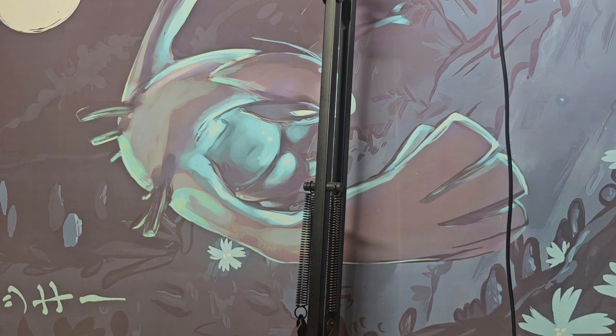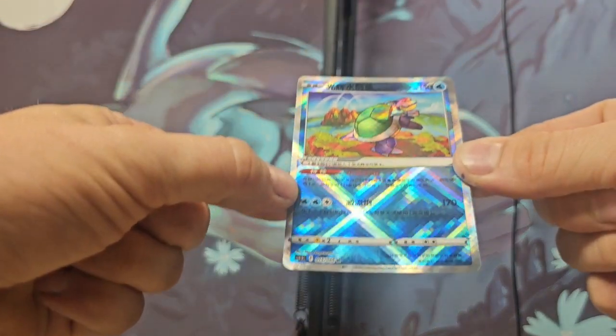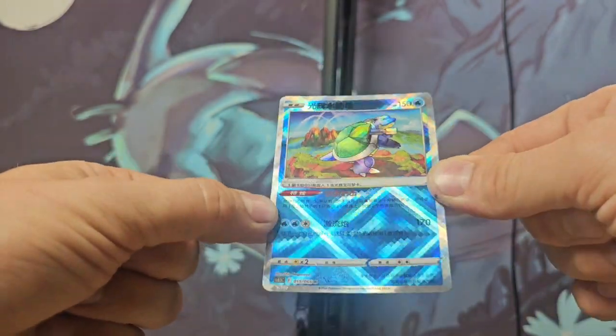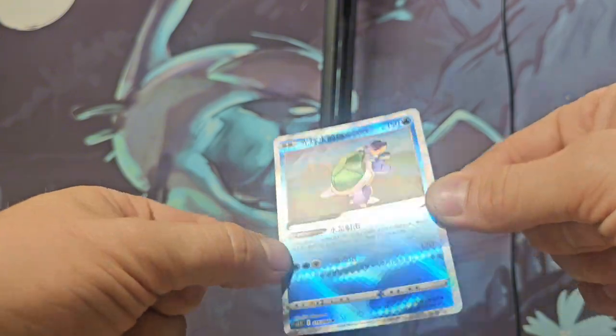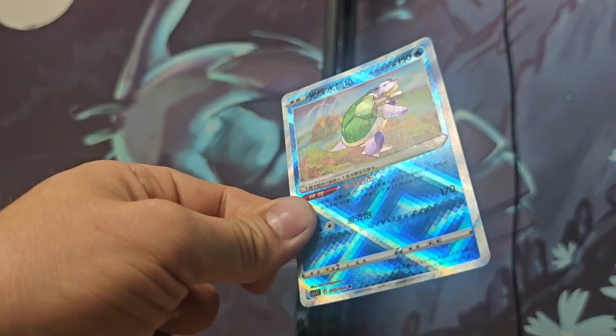This is a Simplified Chinese card from the Pokémon GO set. Simplified Chinese did not get the IP or copyrights for the Pokémon GO artworks, so they actually had to create completely new artworks for the Pokémon GO set in Simplified Chinese. This is the Radiant Blastoise — pretty wicked. It's a completely new artwork from the Pokémon GO Simplified Chinese set — absolutely amazing.